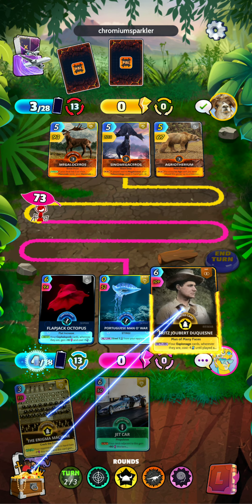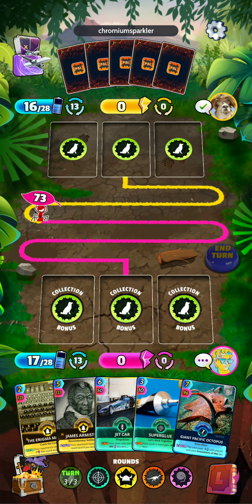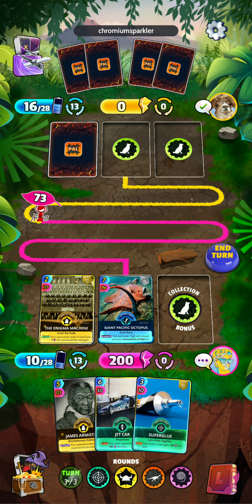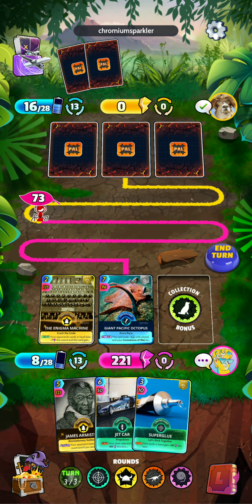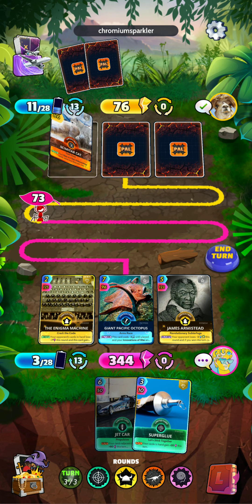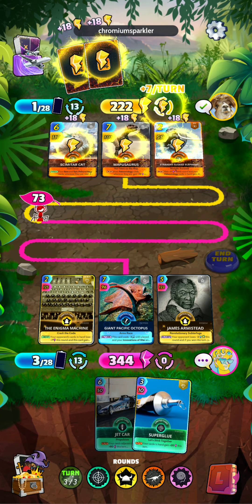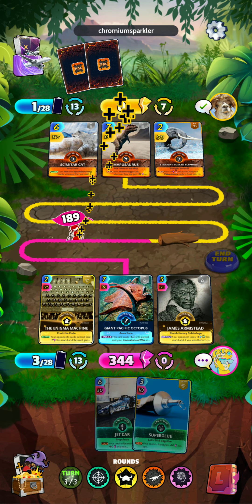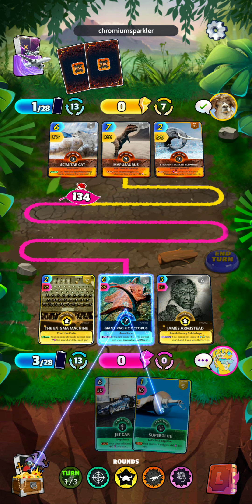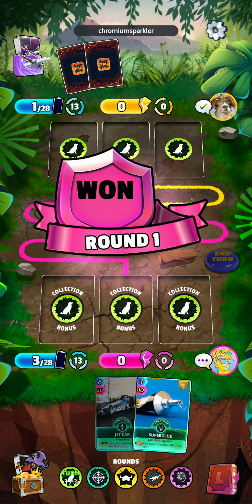We are doing fairly well here so far. So we go with the Enigma Machine, Giant Pacific Octopus, and James Armstead. I would have preferred to play him a bit later on, but I do want the Superglue for next round to get the maximum effect out of it as well. So there we have round one in the bag.